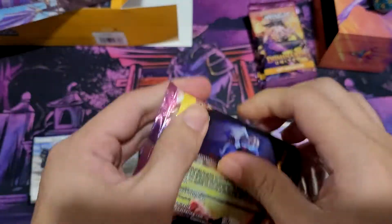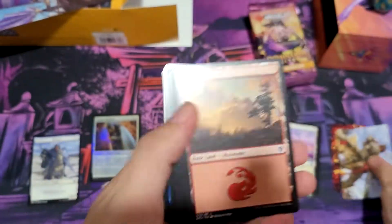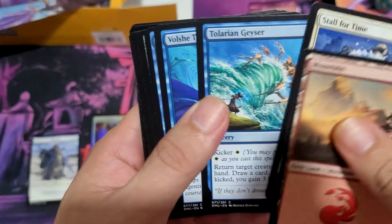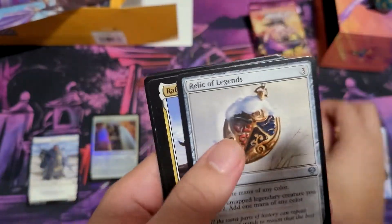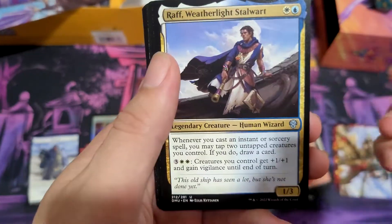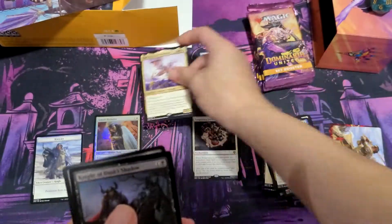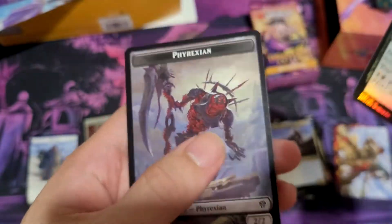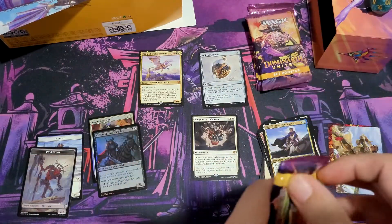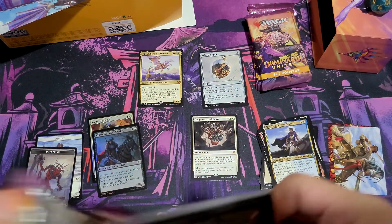Second pack. Relic of Legends — this is actually like a dollar card. I think it's the only uncommon worth anything. Rift, Liberated — our first mythic! Knight of Dust Shadow and a Phyrexian. Didn't get Rift in my box, so that's nice.